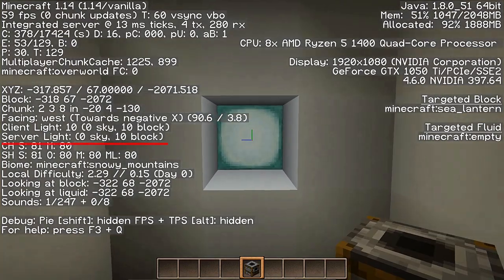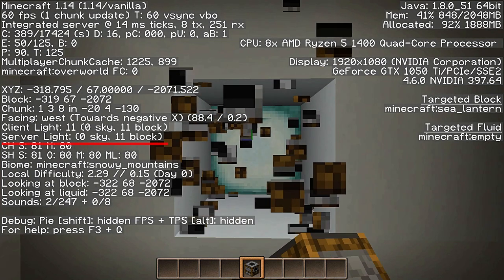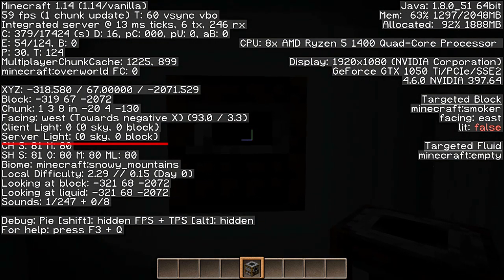Now on to see if this block is transparent or solid. By placing it over that light source we can see the light level goes from 11 down to 0, so this is in fact a solid block.